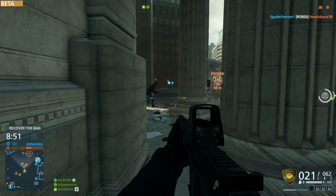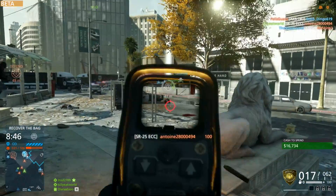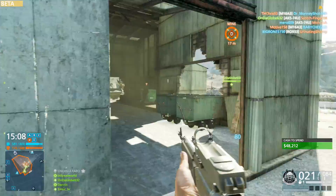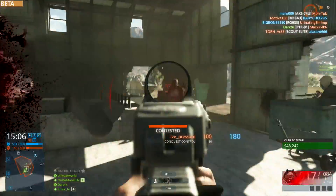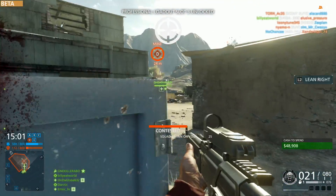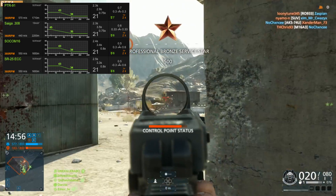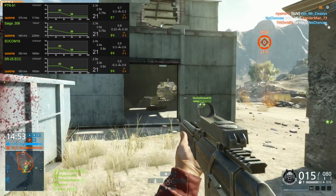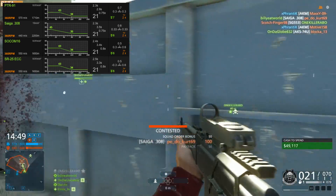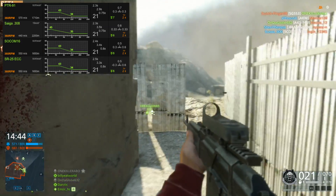Basically the main thing that you need to know about the semi-autos in the Hardline beta is that, like in BF4, the stats for these guns are pretty similar across the category. I'd probably even say there's less variation in this game than there was in BF4. As you can see, all of the semi-autos fire at 360 RPM, which is easily fast enough to not cause lag when you're spamming the trigger naturally. They also have the same hip fire and moving accuracy across the board, and the same capacity of 21 rounds, or 26 rounds when using extended mags.